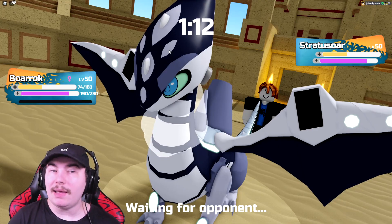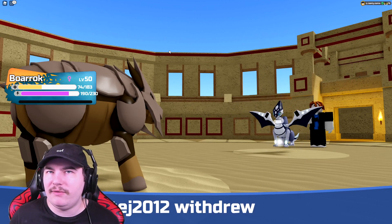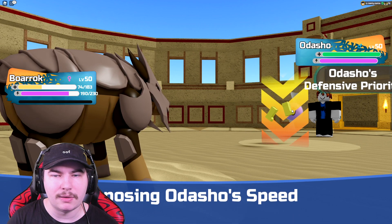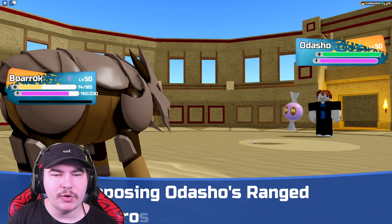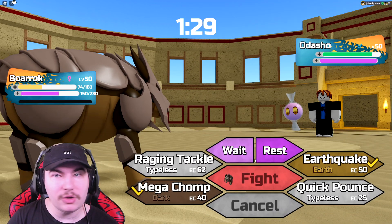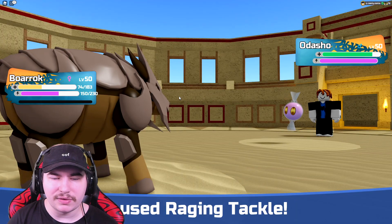Now that it's on low health, I wonder if Cosmiora can actually get rid of it. I think it might if I get a Bulk Up off first. Also I actually have Ambush — you can run Ambush with Cosmiora, you can basically run whatever ability you want, but it doesn't have any abilities until one of your allies faints. Enter Odasho. I'm just going to go straight for Raging Tackle. Odasho actually tanks Cosmiora very well until I get Chill. If you get Chill, you get rid of all the Bug types you're weak to.